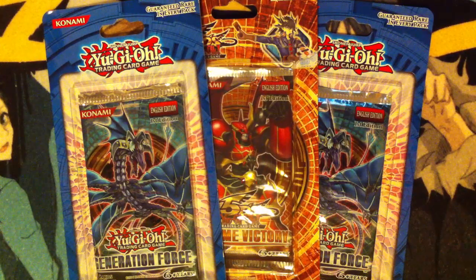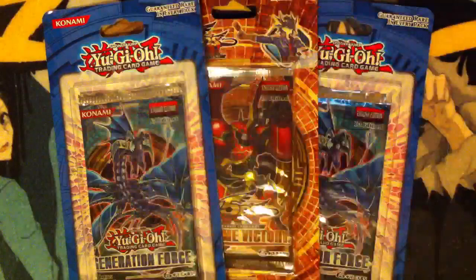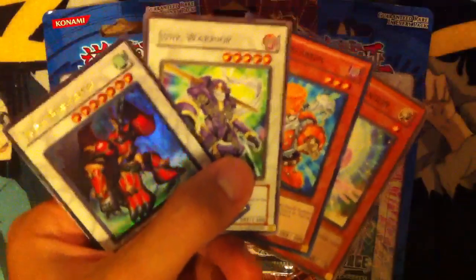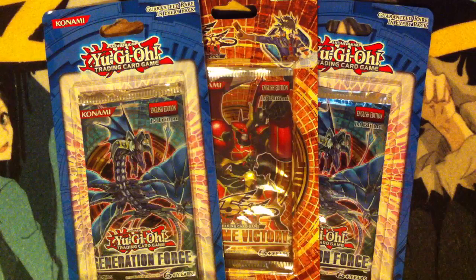This one goes out to Red Nova Yu-Gi-Oh! He sent me a Nechuria Landoist and a Red Dragon Archfiend Assault Mode Ghost Rare. And in exchange he is going to be receiving an Ultra Junk Berserker, Junk Warrior, Junk Synchron, and Majestic Dragon. I'll get those shipped out for you as soon as possible. Check them out, I'll have them down below. That's Red Nova Yu-Gi-Oh, a really nice trader.